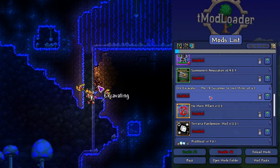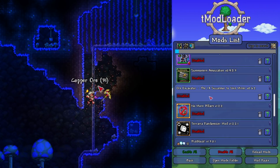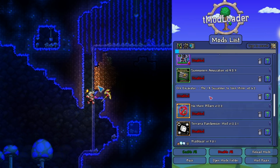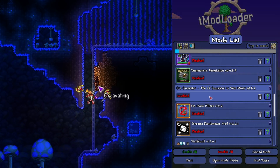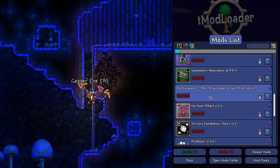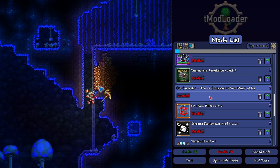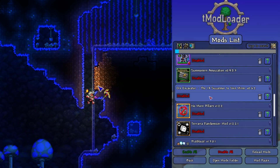There are a couple of variants, so try and find one that works the best for you. But this is Ore Excavator, the 1.4 successor to Vein Miner. What this allows you to do is simply mine ores incredibly fast. You hit a hotkey on your keyboard, or you can assign that hotkey just to the mining button itself, and it allows you to rapidly mine things like iron, copper, hellstone. It's something I thought was kind of cheesy at first, but now after playing so many hours, I absolutely love it. It feels just as fair because you're only using it to mine ores, which you'd only be able to mine at that point anyway. So if you're mining a big bunch of iron, it just speeds it up.